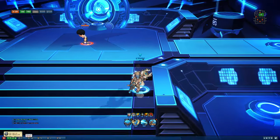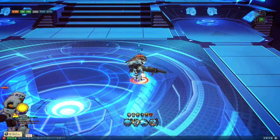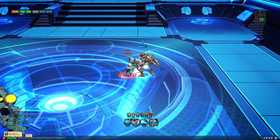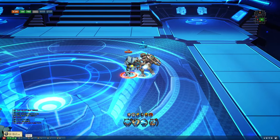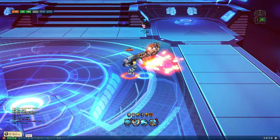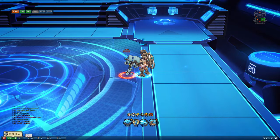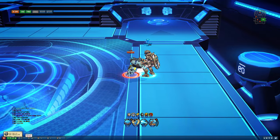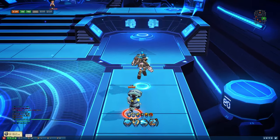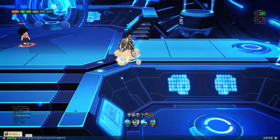Checking out defensive properties: you do have a deflect option on this character. He's beefy and he's got that option. No recoveries on the skills, and no half-faint flinch on any of them. So his main defensive option is the deflect.